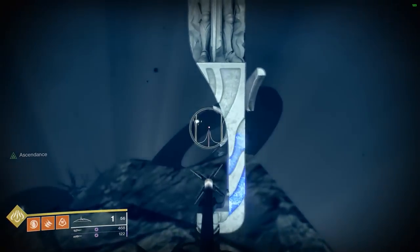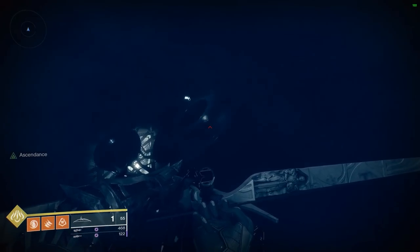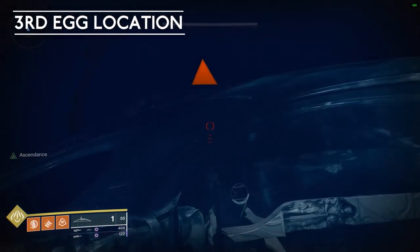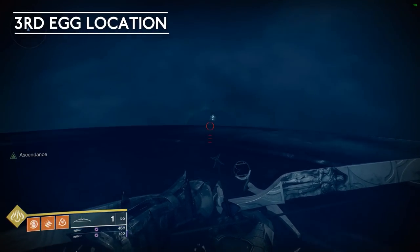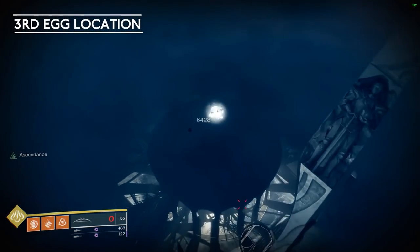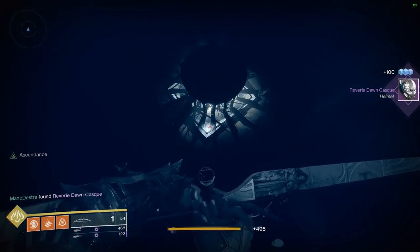We're basically just going to hang here for a second. We're going to wait and we're going to head over to that donut platform. You need to get a very large running jump to get over to this one. Try and hang over to the far right side up at the top so you don't fall off and die. The third egg is at the very top of the gazebo where you're heading down there. Go ahead and knock that out and that is going to be the three eggs for this Ascendant Challenge.